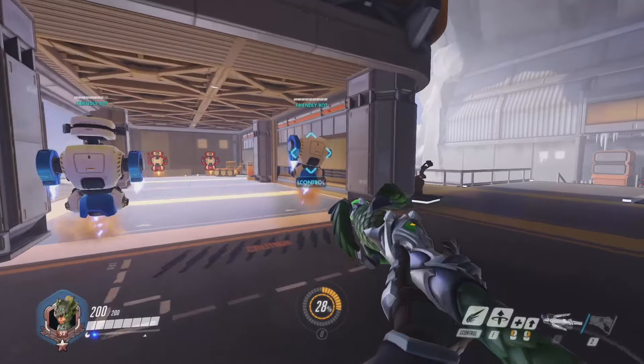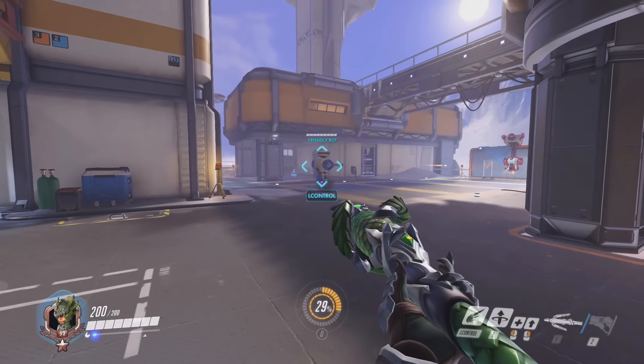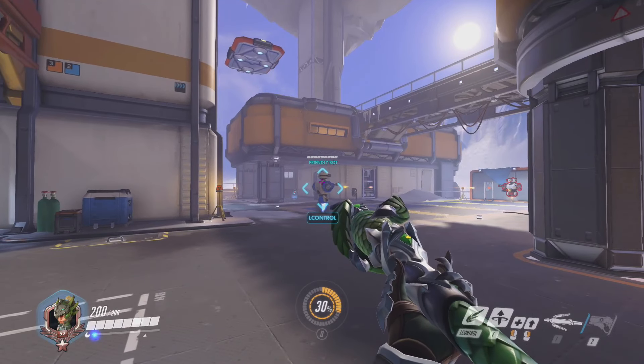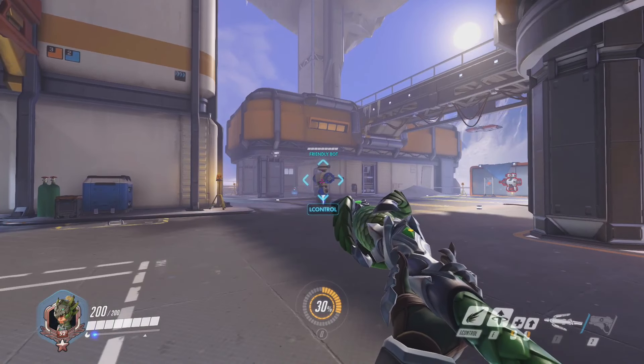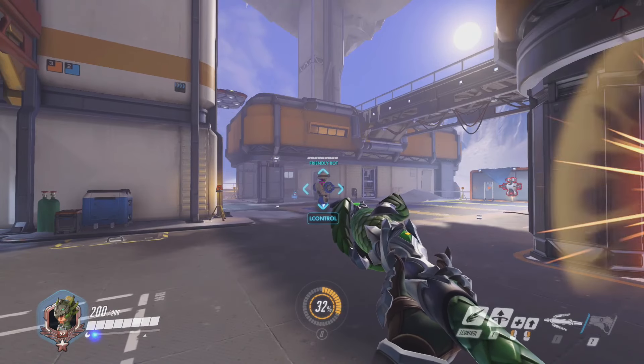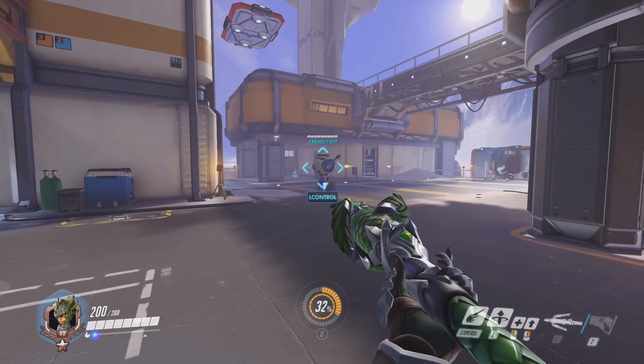There are many different mechanics that can be done in Overwatch, and one of those is the Mercy Super Jump. This allows you to reach high positions by using Guardian Angel in a specific way. I'm not going to talk about when it should be used and when it should be avoided, just how to do it — so here is a quick guide on how to super jump with Mercy.